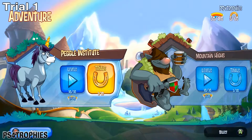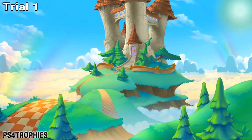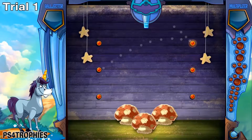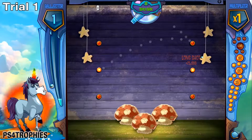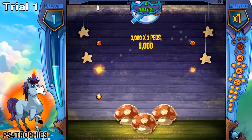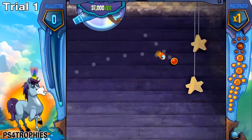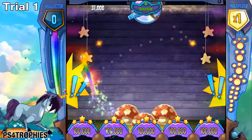We're back in Peggle 2 and I'm showing you all the trials. There are 10 trials in each world and we're going to start off here in Peggle Institute. The first one is always the same as what you did in story mode. These are mostly tutorials getting you accustomed to the gameplay. A long shot is when you bounce off a non-blue peg onto another non-blue peg — just do it twice and you've got the long shot.